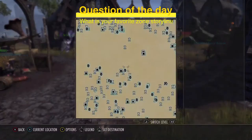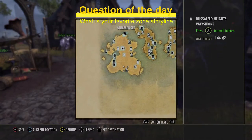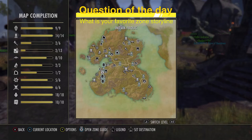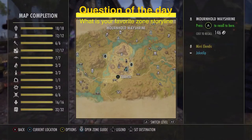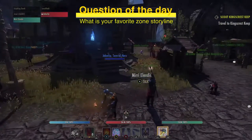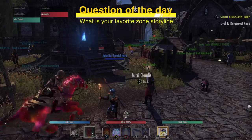That brings us to the question of the day: which zone storyline — base game or DLC — is your favorite? For me that's going to be Summerset. The questline there was absolutely immaculate — it tied in the Psijic Order and three Daedric Princes. I highly suggest you do it. Let me know your favorite zone questline in the comments below, and now let's talk about how to appraise an item.